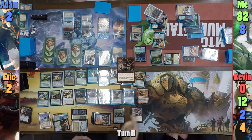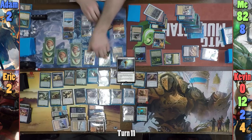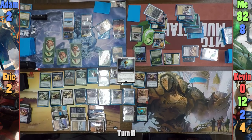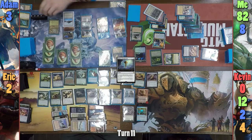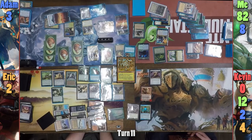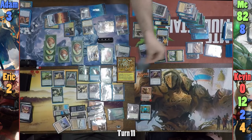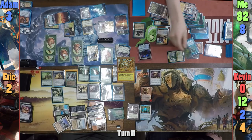Eric then upticks Dreadhorde, pitching 2 and drawing 2. He casts a Sensei's Divining Top, drawing from Jhoira, and passes. At the end of Eric's turn, Adam sacrifices Dreadhorde to gain another life from the High Market and makes another Squirrel. Evil Adam plays a Gaia's Cradle in his main phase and taps it to float a ton of green mana. Adam then casts Gilded Drake trying to steal my Kokusho, and I realize I can win the game by sacrificing the seal to kill Adam and Eric in one fell swoop.